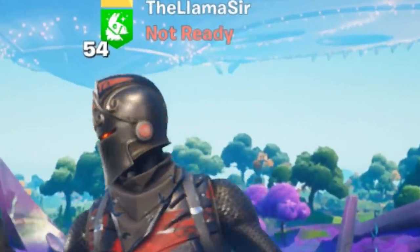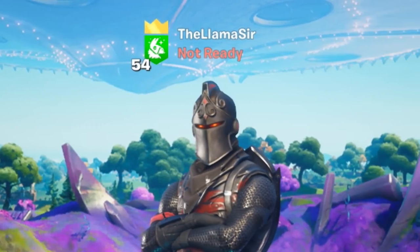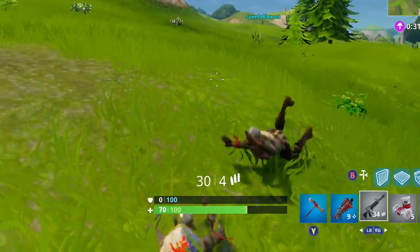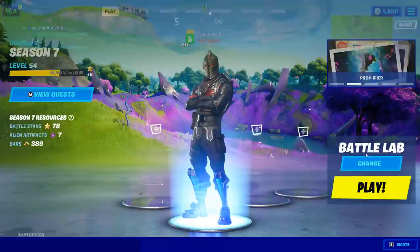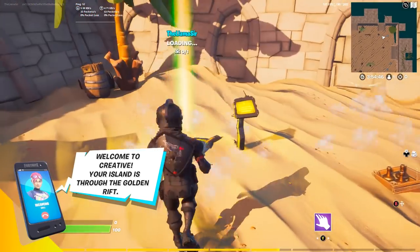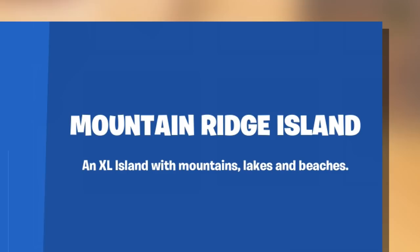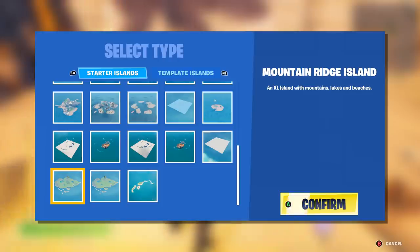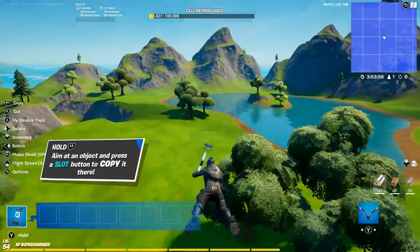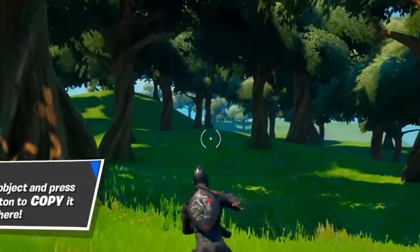First things first, I want to start off the video by showing you something super cool that actually lets you get OG Fortnite graphics — you know, the graphics from way back when. This lets you get them back. We're going to hop into a creative match and then hop into one of our islands. There's actually a mountain ridge island — I'll give that a try. It looks so weird, but this island is awesome. It's like a mini Battle Royale map. This kind of looks like the old Weeping Woods even.